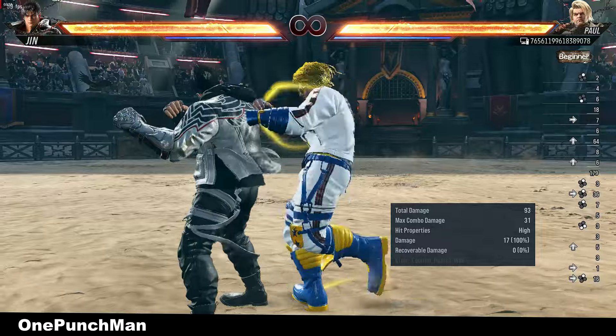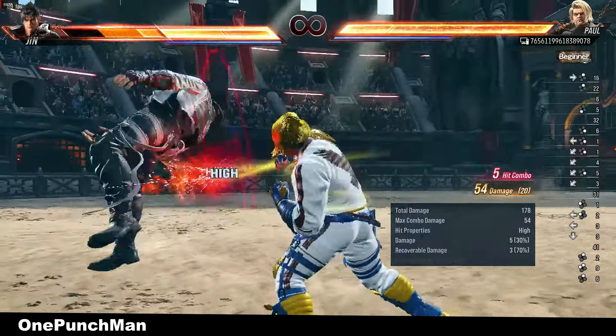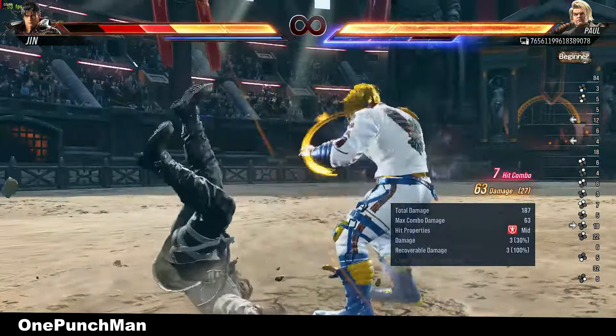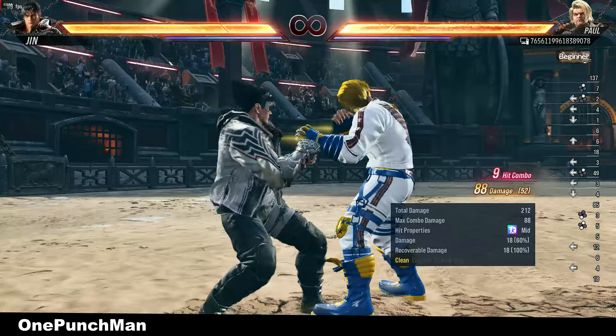With the normal setup and using heat at the end of the combo, you can do around 120 damage. But if we add more 3-2 by back sway cancel, we can get more damage.